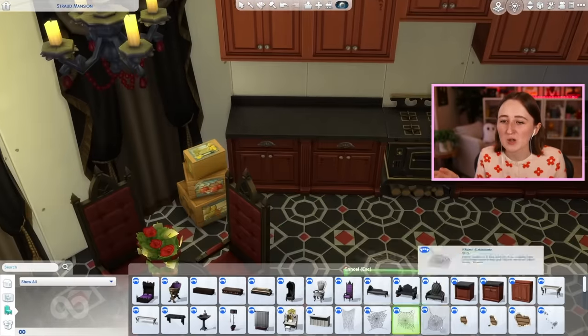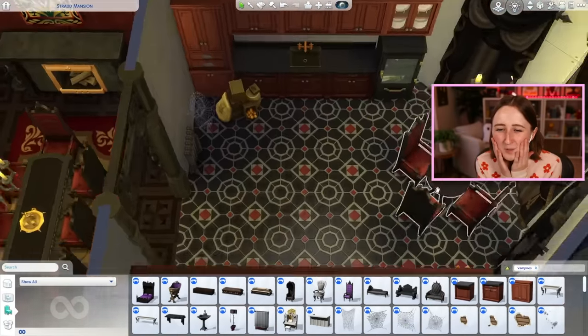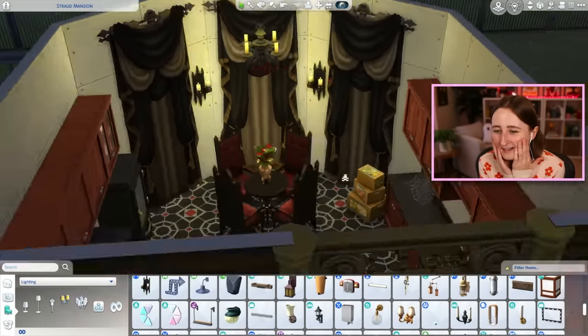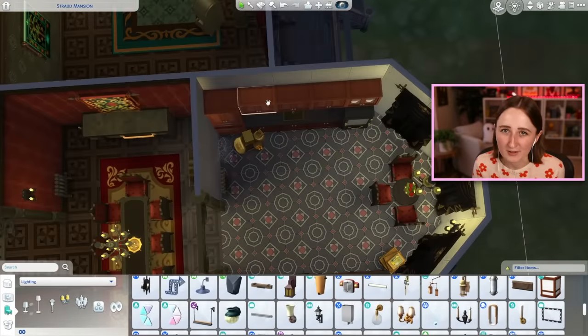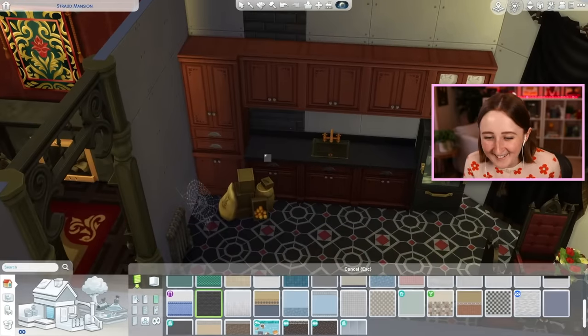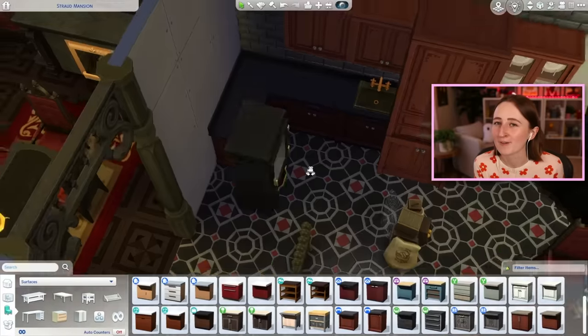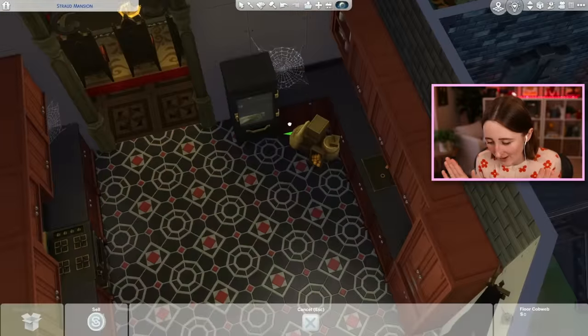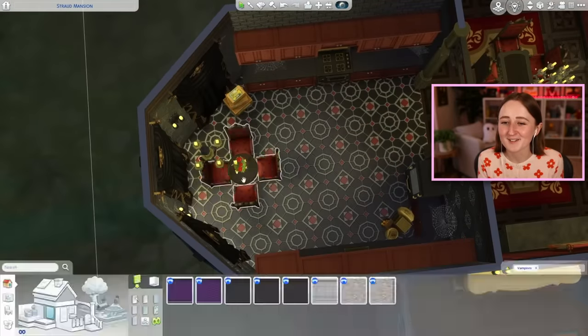It still doesn't really explain why Strangerville's houses are completely empty — literally completely empty. There are full-on empty rooms in Strangerville houses, and they say it adds to the strange, but even that makes no sense to me. This build isn't that bad — it has furniture and stuff, I just think it's weird. This is more of a personal preference issue with Vlad's house. I love the Vampires pack, it's so good.